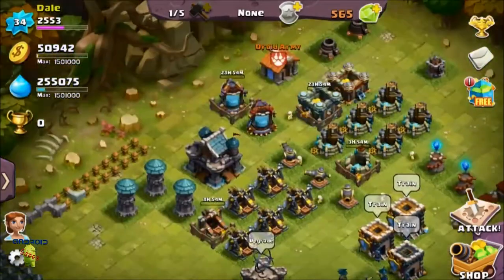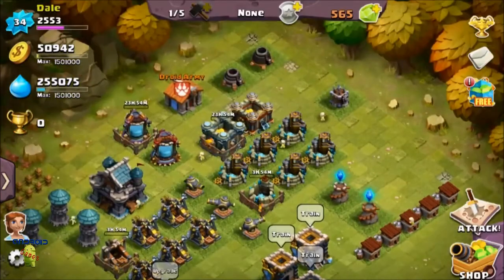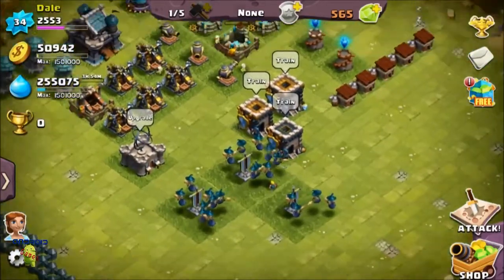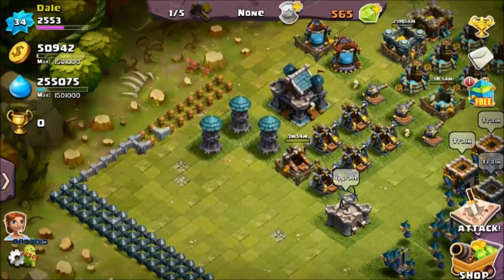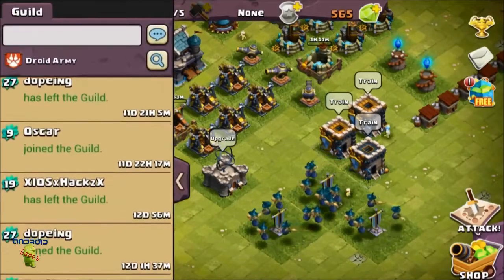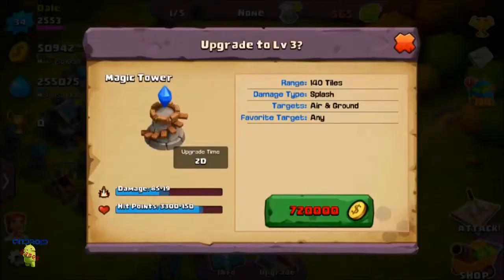The cannons are all at level 6 too — I forgot about those — and those can be upgraded. Pretty much that's it for this episode. It was basically a quick rundown of where I'm at right now. Since I'm not doing any attacks my base is coming along pretty quickly, which is great. The magic towers too — that's going to be it. My name is Dale, peace out.